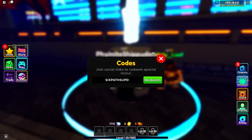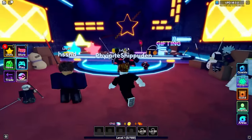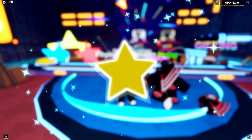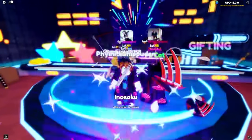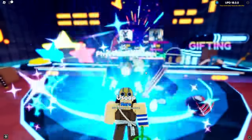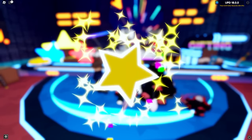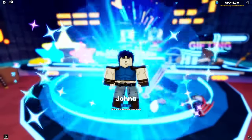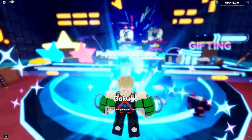We managed to get 1710 gems, so we've got three ultimates to try for a Naruto character. First one is Jiraiya - hoping we get him, but our luck is normally not great. We got Zenitsu with a Reaper, which is actually crazy - probably more lucky than getting Jiraiya. Imagine if we got Jiraiya with the Reaper - that would have been amazing.